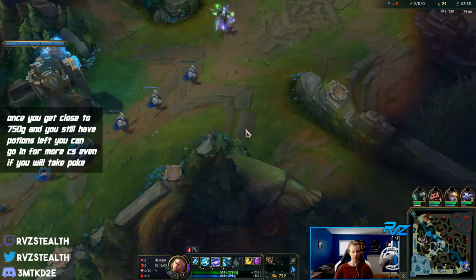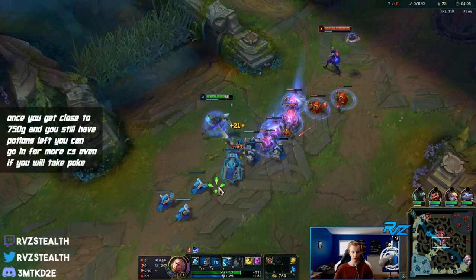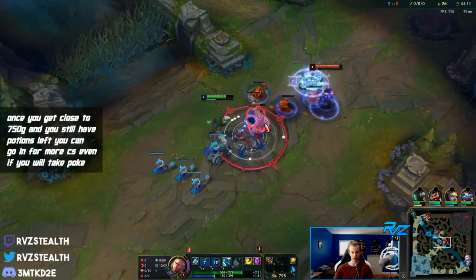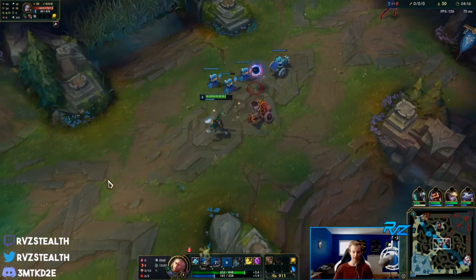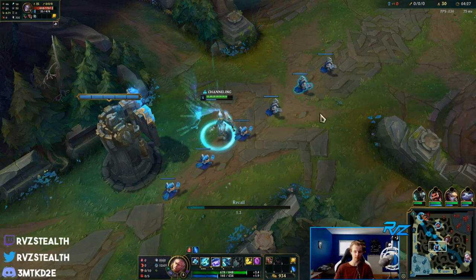We'll have our 750 - if I CS perfectly I could have based on this cannon wave right now, but I missed a couple so we'll just push the wave and use our W when trying to hard push. It forces the enemy to move back and they're more hesitant to poke you. We don't even care about trading with her - getting the cannon is more worth it. Now we're getting a base.